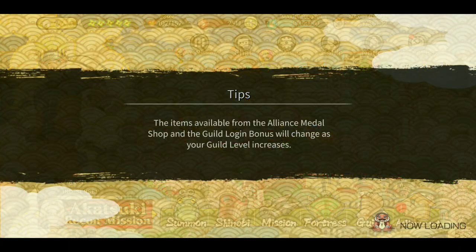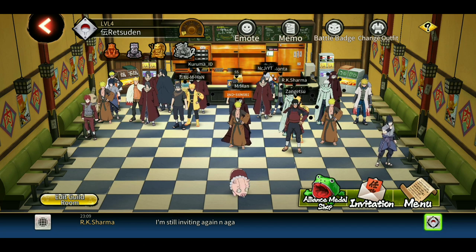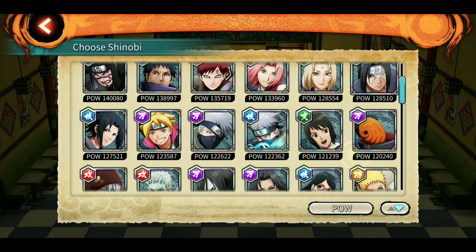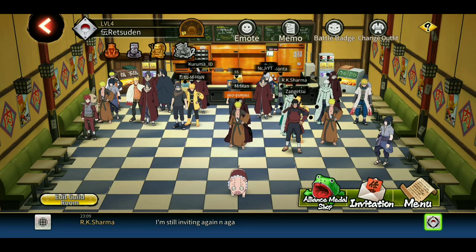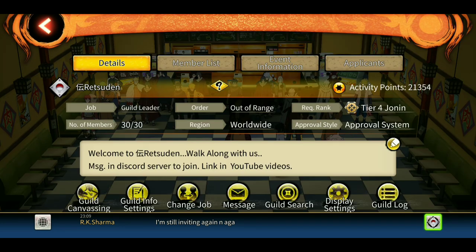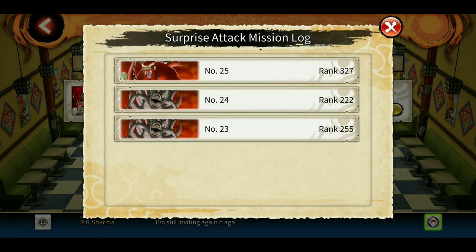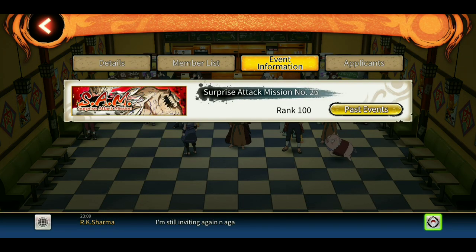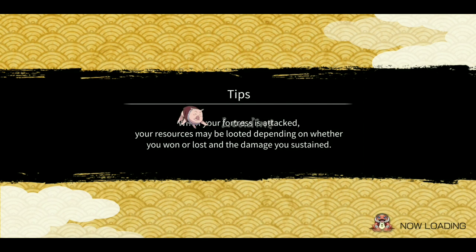There have been some changes in the guild. You can now change your outfit if you are using version 1 Naruto or version 1 Sasuke. You can also now remove anyone from the list itself - previously you had to go one by one through settings. We also have the event information section which shows SAM ranks like 255, 222, 327, and the new guild we created at 100. Pretty good overall.